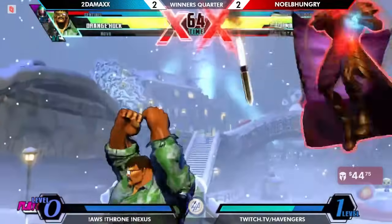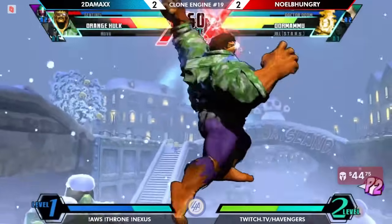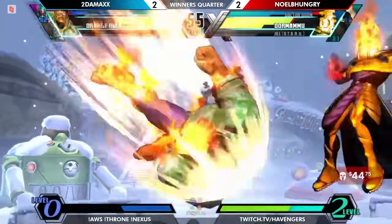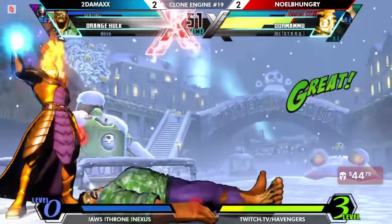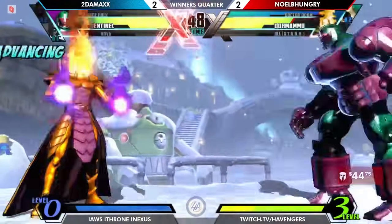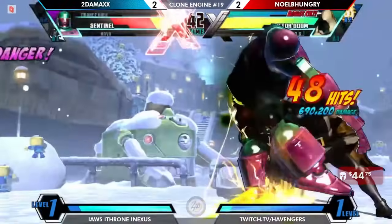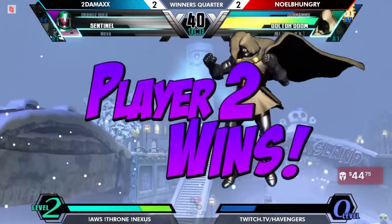Orange Hulk coming in — will he survive the mix-up? Delays and X-Factor starting to run down. Goes for the Gamma Crush to see if they could maintain this — doesn't X-Factor. Noelle is just respecting that the X-Factor might come. It's all going to be up to Dark Sentinel, but he has no meter, and there's three meters on deck for Noelle. So if he just gets to confirm, level 3 is available, and Sentinel is not a high HP character. I believe the Amazing Yipe has a word for this — match-up bad. And gets the tag into Doom. This should kill, and with that Noelle takes it 3-2 over Tudamax.